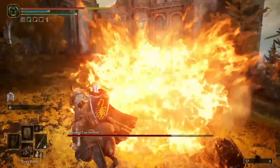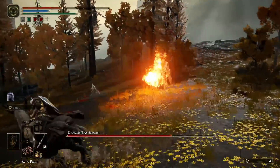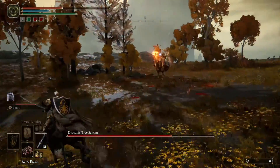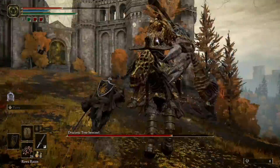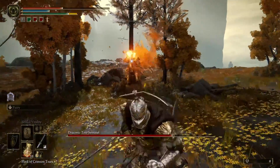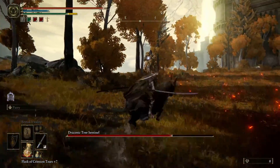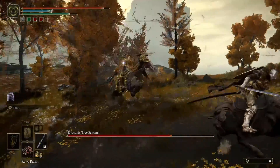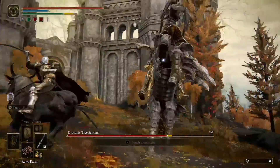Around when he gets to half health, his lightning AOE attacks can be avoided by staying close to him, or you can just move out of the area of effect. Here I'm circling around him, trying to stay close, taking a few hits and dealing as much damage as I can.